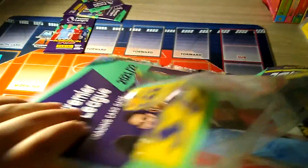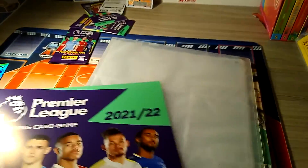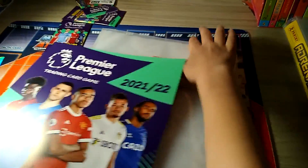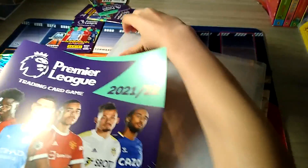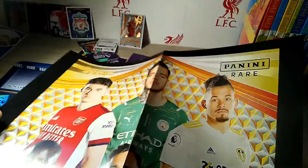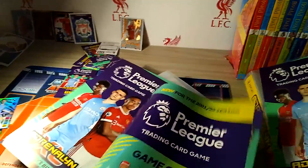There are three packets in there to start a pack. There are two sides to every album - you can have this one or the other one. It comes with this massive poster - you can't even fit it on the camera. It's the invincible poster and it's got Tierney, Ederson, Kalvin Phillips, Kante, Bruno Fernandes, and Salah.